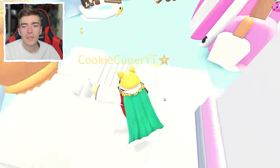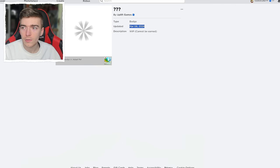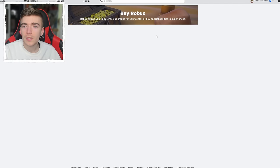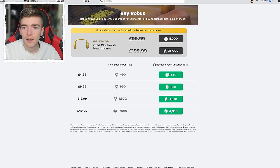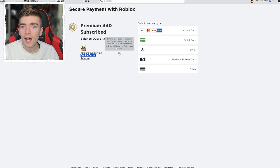They're giving it to people who are in the star program, which means if you have a star code — and my star code is candy. In case you don't know what a star code is, let me demonstrate. When you press buy Robux and want to buy five dollars worth, there is a button that says support a star. If you type the word candy and press add, it says you're supporting cookie cutter. It just means I get a small commission. You don't actually lose anything — you keep the Robux you pay for. Roblox basically gives a small commission to me, and you help support me. That's the idea of the star code.